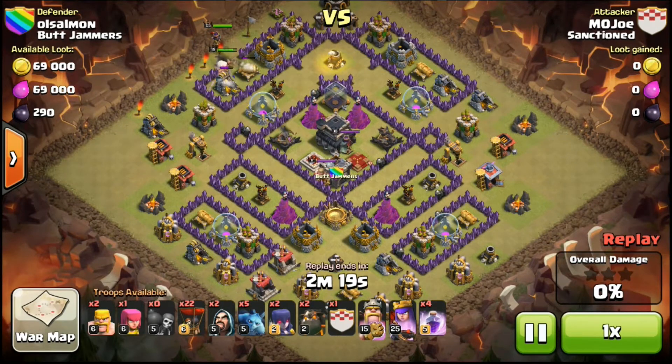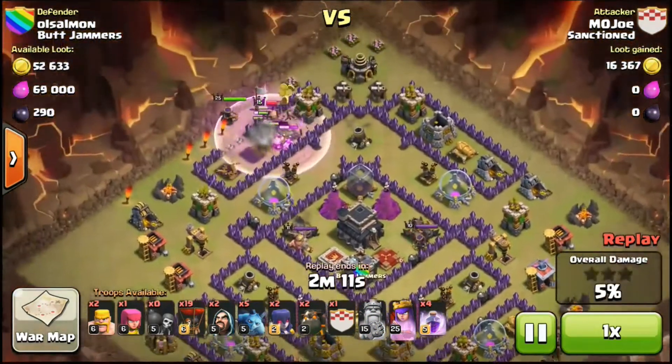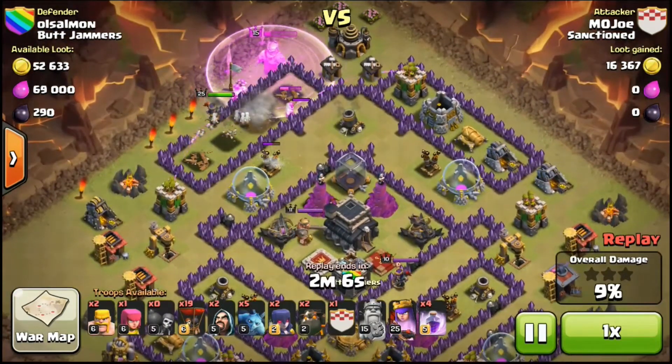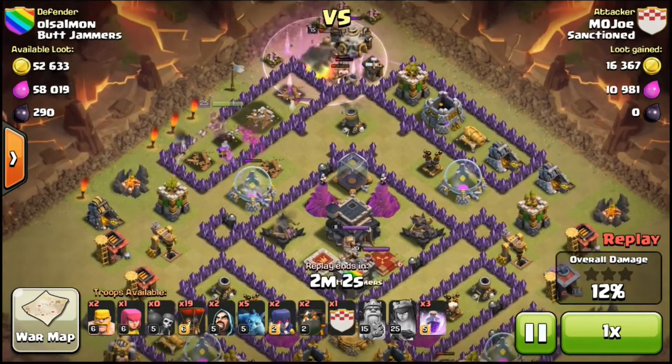I put down my heroes and they're going to take out a lot of those structures. I dropped one balloon here — one actually died because of a seeking air mine, so I just dropped a second one. Those two defensive structures are going to go down and then my king's going to clear up some of the buildings on the top.